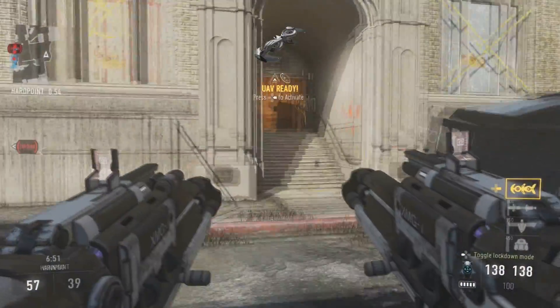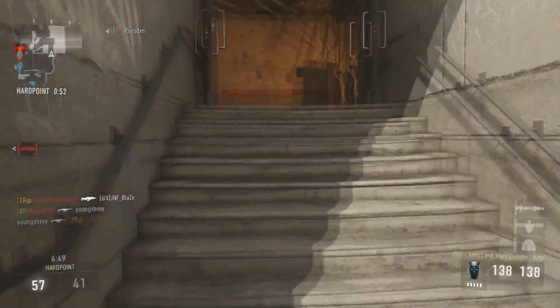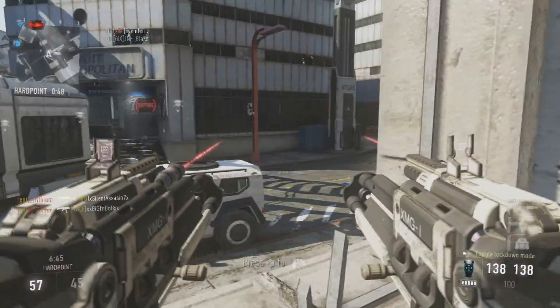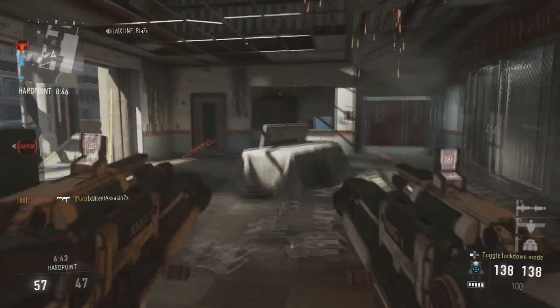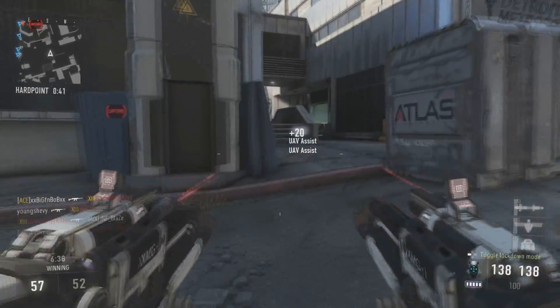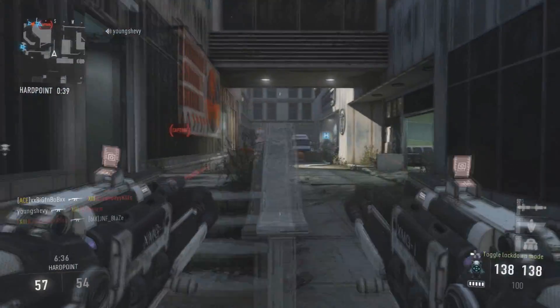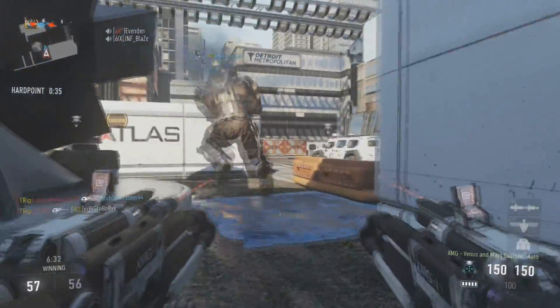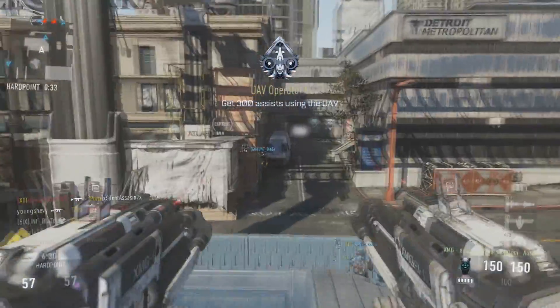Now as far as a class for this weapon, what you're probably going to want to use — and what I use — is a laser sight, because when you're running around, it makes the hip spread that much less. And you can't aim down sights with this gun, so you might as well use that laser sight to make sure you get the smallest hip spread possible. On top of that, I like to use rapid fire because you can get that fire rate way up there and make this gun very, very usable.